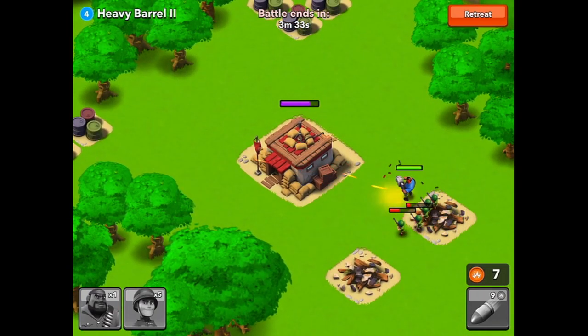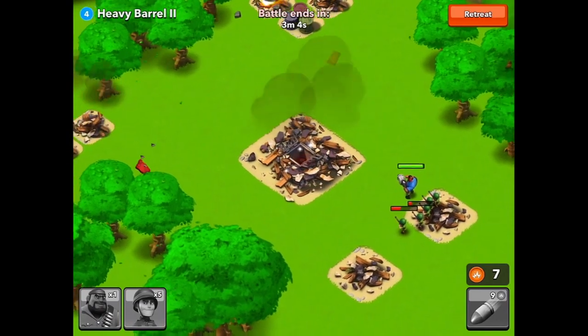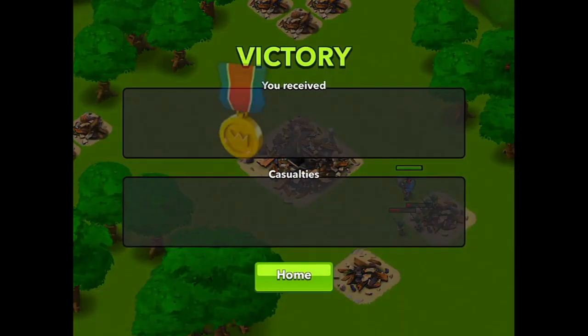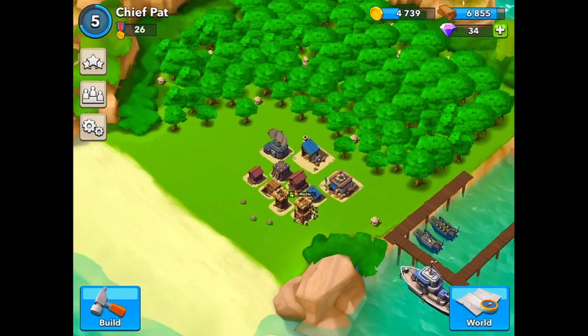It's always important that you don't lose your troops, because even if you win and you lose a lot of troops, sometimes it's not worth it. The game really penalizes you for losing troops, so try not to lose them whenever you can. Now that the headquarters is down, you can see I won one medal, 1300 gold, and 740 wood. I did have one casualty, but that's okay — I'm not too worried about that.